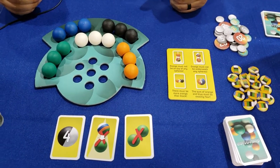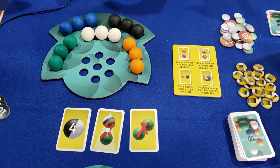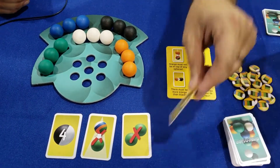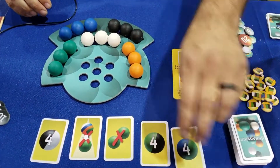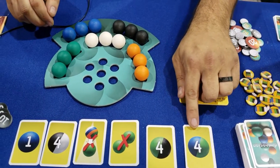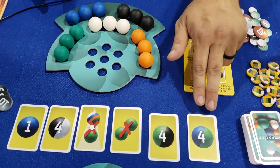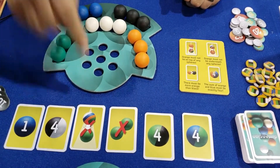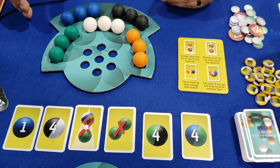You might think a player could look at somebody else to see how they're doing, but you don't have time. That two minutes goes by way faster than you could imagine as you're trying to match every single one of these different restrictions. For example, I could only have one blue, which means I need three greens — but nothing can be on top of green, so the greens have to be on the second level. But then the greens can't touch each other — so what do you do? It's absolutely amazing.